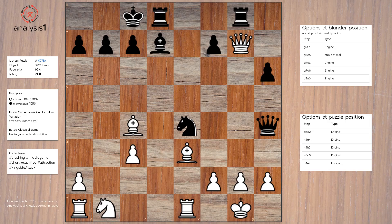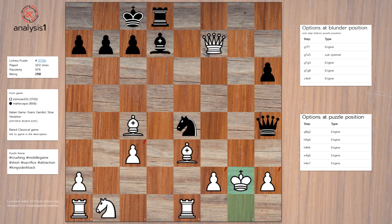Let us look at a few move options in this position. Blunder Position Option 1: Queen takes Pawn, Rook takes Pawn, Check, King takes Rook, Queen to G4, Check, King to F1, Queen to H3, Check.